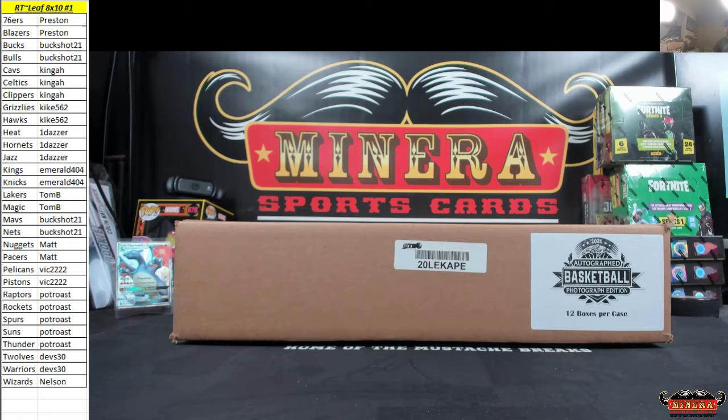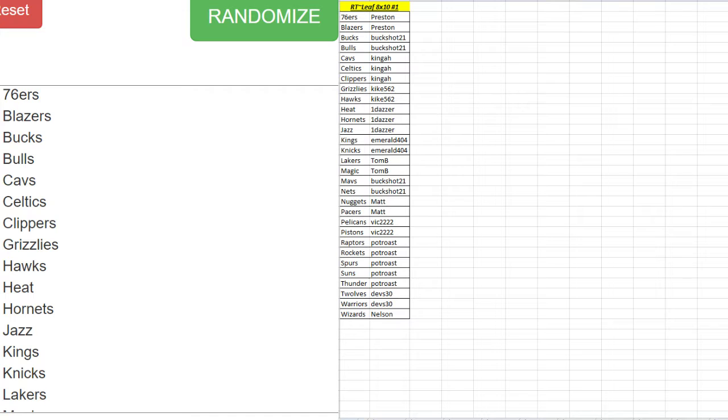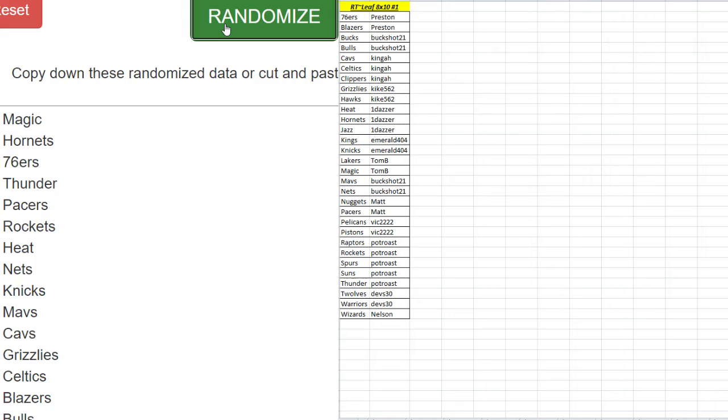We're going to go nine times on the randomizer. I don't have any idea because I have no idea what it looks like in there when we open it up. So nine times on the randomizer. We're going to go teams first, then names. We've got six on top. Wizards at the bottom. All teams in.